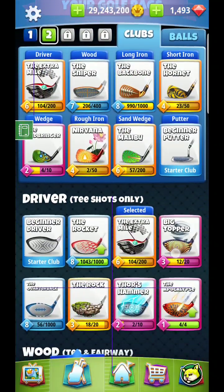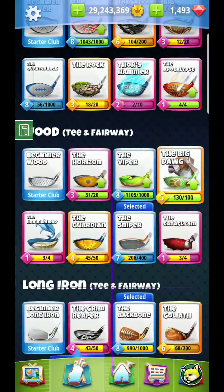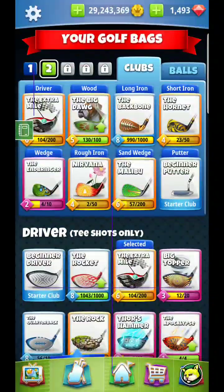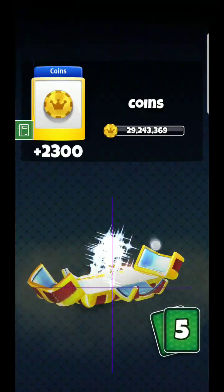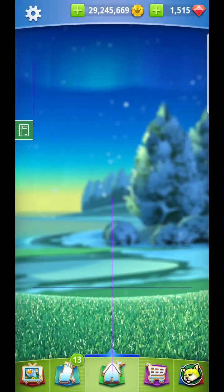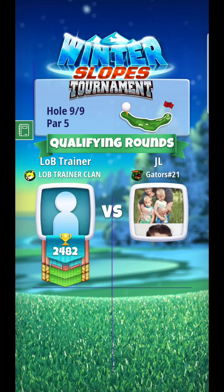Alright, hello guys, here we are at hole number nine that we're setting up for. What I'd recommend is definitely bringing something with a little bit more length. You can see I'm going to take Big Dog, bring Extra Mile, and definitely put on a Titan to make sure we can do everything that needs to be done. Clear out this chest real quick and we'll get on our way to the hole. It should be relatively easy to play this one, so I'll show you the best way to go about doing so.